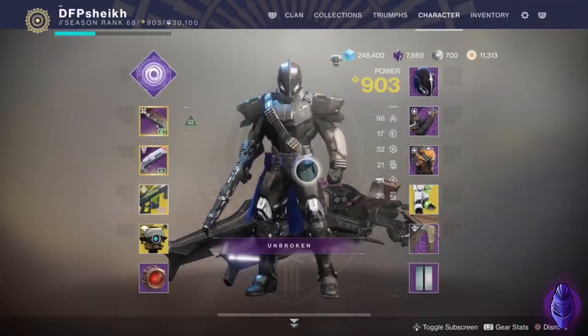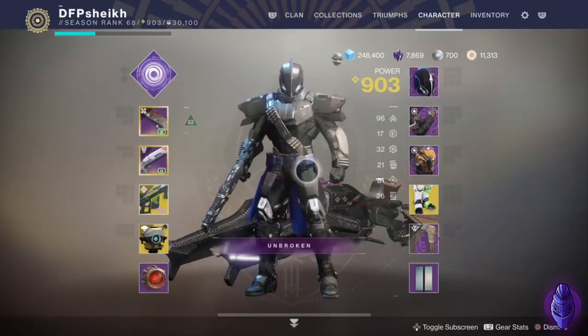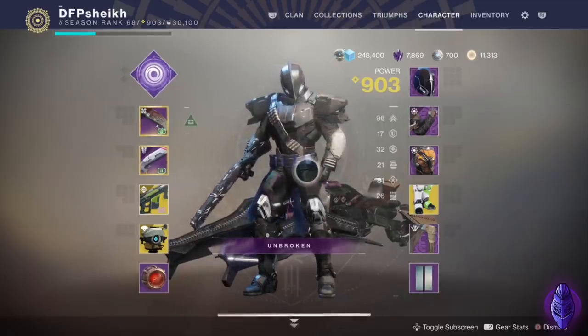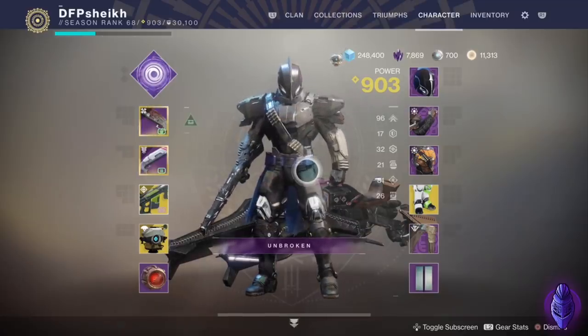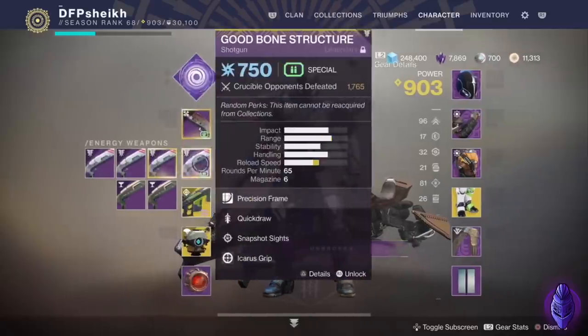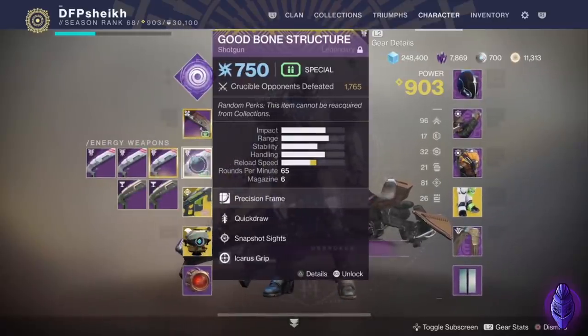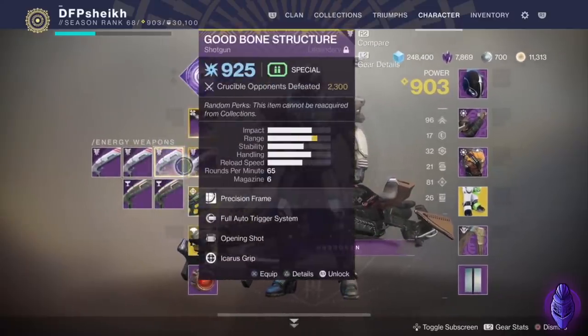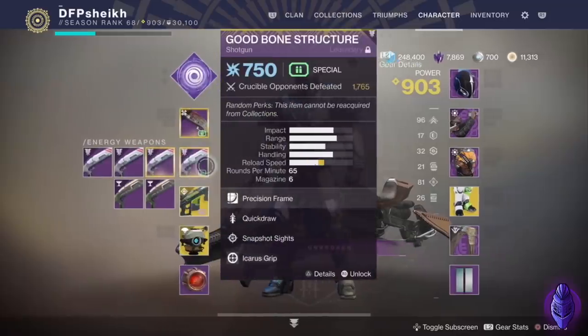So guys, it finally happened. After trying to get this shotgun roll for over a year — I've been trying to get this since Forsaken, so last September, September 2018 — I've been trying to get a Quick Draw Opening Shot slug shotgun. To ram that point home, look at all these energy slug shotguns that I have. I've got every good roll you can think of, apart from Quick Draw Opening Shot.